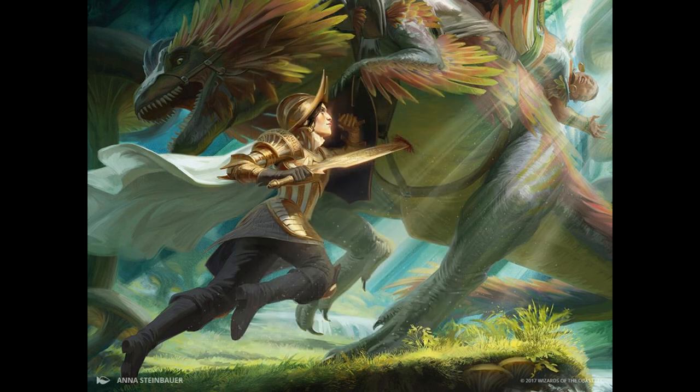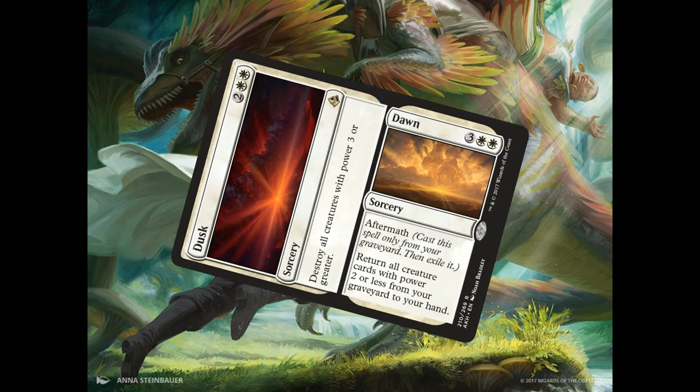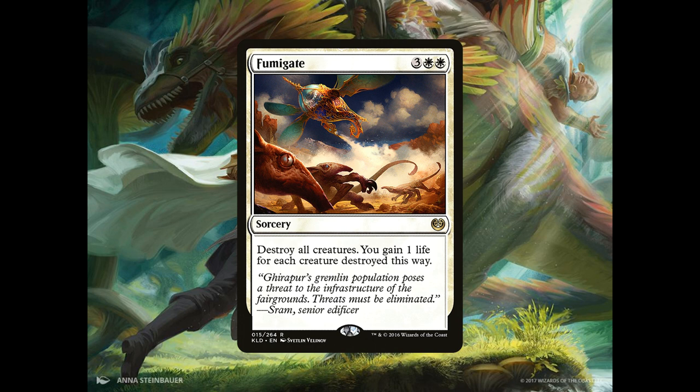For sorceries, we have 4 copies of Dusk and Dawn. Dusk is 2 generic and 2 white mana — destroy all creatures with power 3 or greater. Then on the aftermath side of the card we have Dawn, 3 generic and 2 white mana — return all creature cards with power 2 or less from your graveyard to your hand. We also have 2 copies of Fumigate, a sorcery for 3 generic and 2 white mana. With this amount of mass creature hate, we should have no trouble keeping our opponents' boards in check.